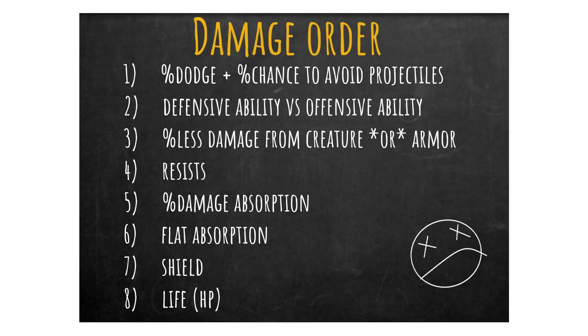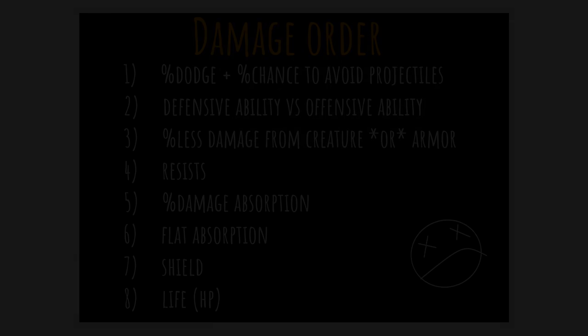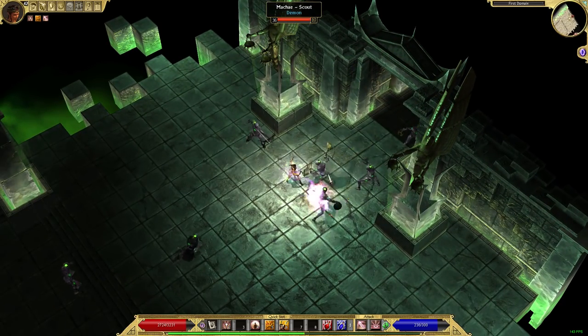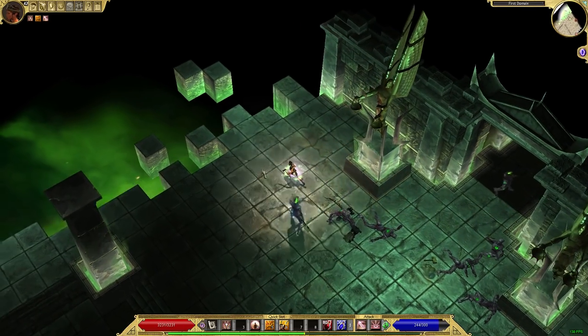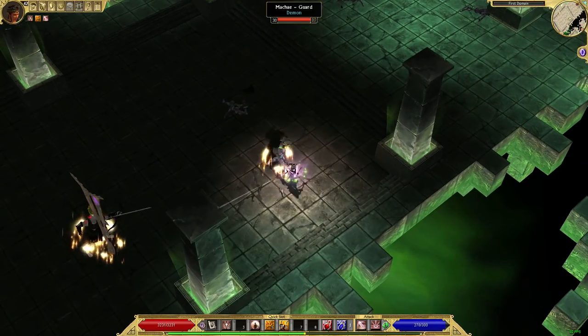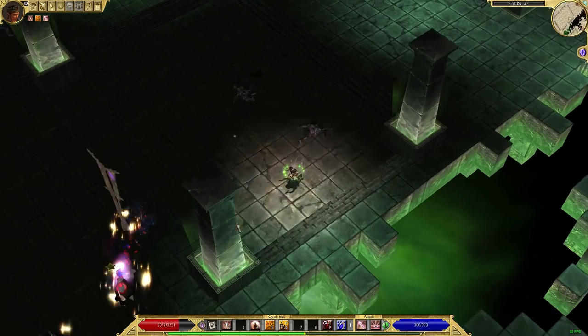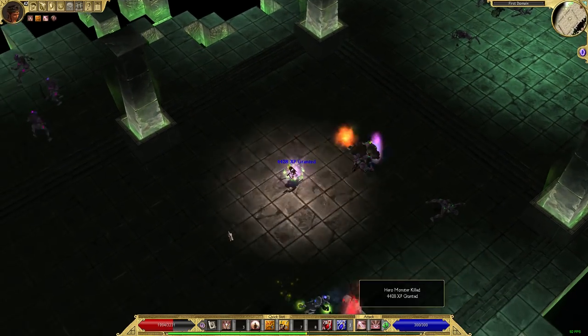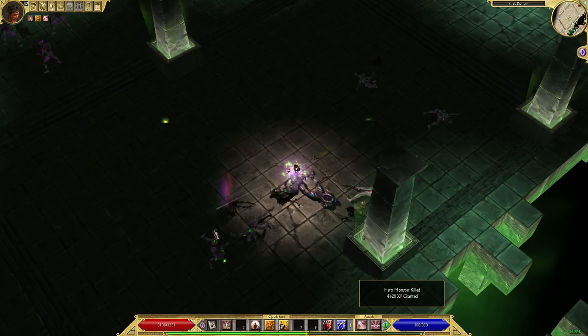The list in order goes like this. First is percent chance to dodge and percent chance to avoid projectiles. Next is the offensive ability versus defensive ability equation. After that is percent less damage from creature type and armor — I wasn't sure in my own testing which comes first; it has very little impact and only for physical attacks. Afterwards is resists, then percent damage absorption — not to be confused with percent armor absorption — then flat absorb, shield, and your life.